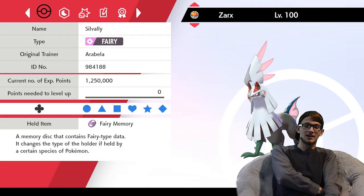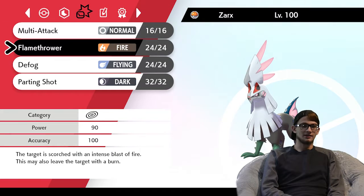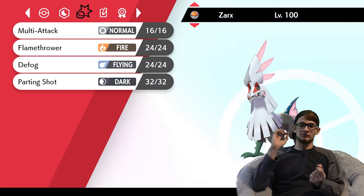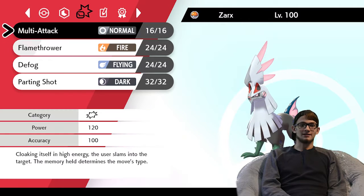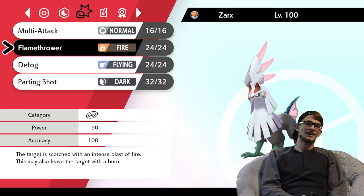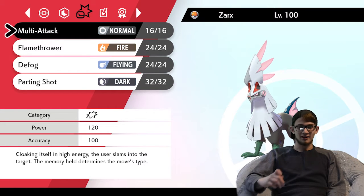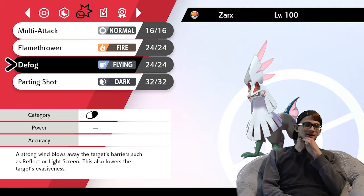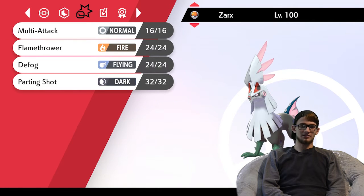Next is Xardis — Silvally-Fairy this time. Max HP, max attack, and a little bit of speed. Moves are Multi-Attack, Flamethrower, Defog, and Parting Shot. Silvally-Fairy is for Heracross: I'm resistant to Close Combat, Megahorn, and Knock Off, and I don't lose my item. It's also one of my two answers to Ferroseed — Flamethrower can two-shot it if it's not insanely bulky, though it might be a three-shot with Leech Seed. Multi-Attack hits things neutrally. There aren't many Fairy resistances, and I can hit Grimmsnarl. Defog removes hazards — if he brings Ferroseed it probably has Spikes, and Stealth Rock, so I can clear those. Parting Shot gives a nice pivot action.